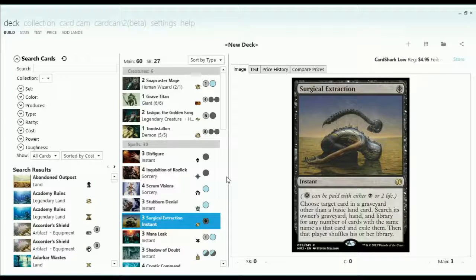The other question is, why not splash Red and get Lightning Bolts and Terminates and Kolaghan's Commands and all that sort of stuff? So Blue-Black Control kind of has a little bit of an identity crisis in Modern, in my opinion. I set out with this deck trying to do something that couldn't be done by those color combinations.